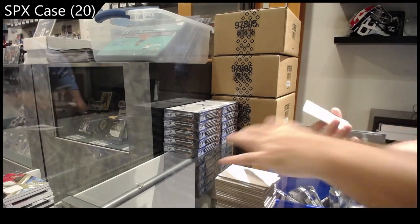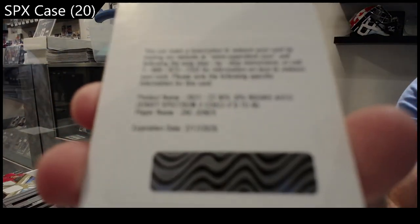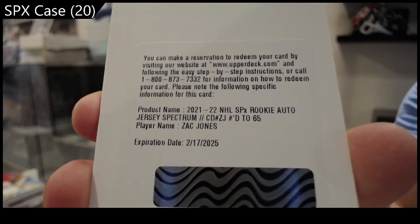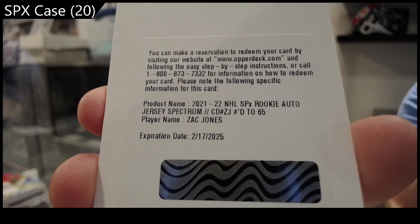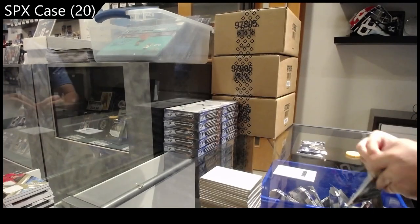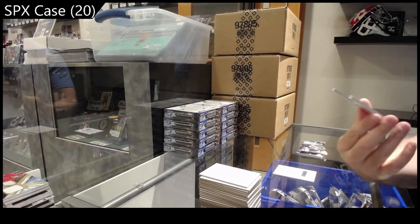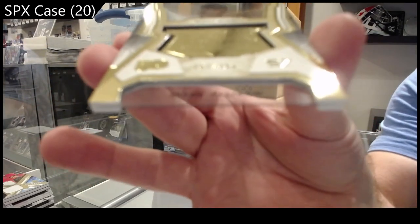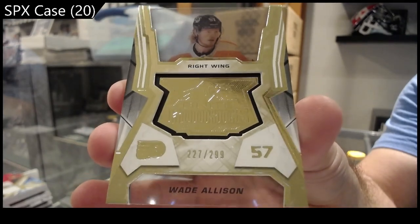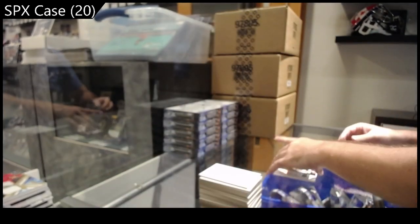We've got a redemption for the Rangers — Zach Jones rookie auto jersey Spectrum to 65. Zach Jones. We've got a Finite to 299 of Allison for Philly. Finite Rookies to 299, Allison.